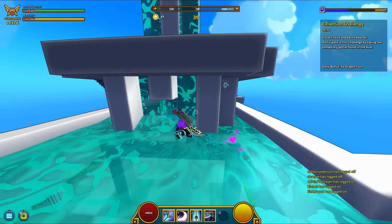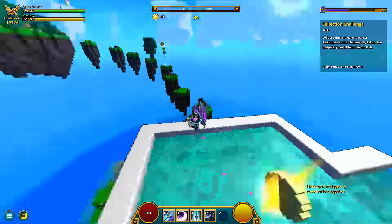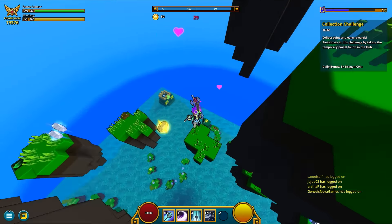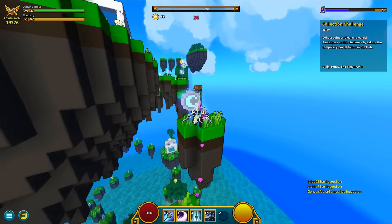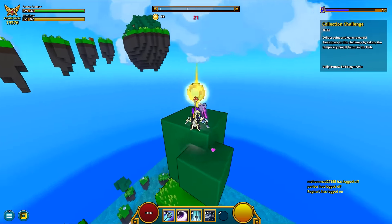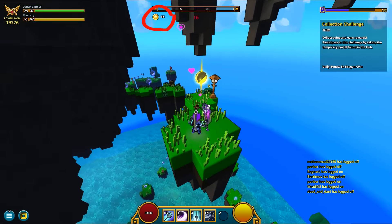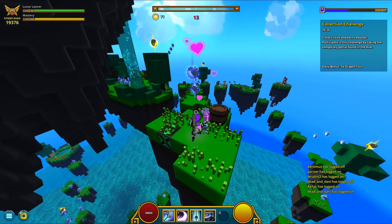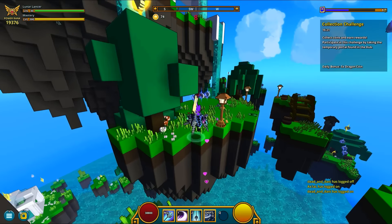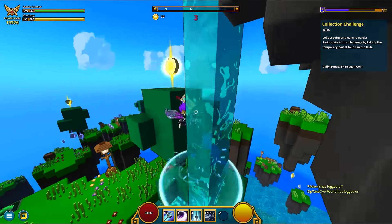The other minigame type revolves around collecting coins. The same number of people can take part in this one, meaning 10. Don't feel pressured by others — they can't get your coins. Collecting a silver coin will get you 1 point, collecting a gold one will get you 5 points. You can check the total amount of points you have at a specific time right under your compass. You have 1 minute and 30 seconds to gain as many points as you can. Also, jump ability is restricted to only 2 jumps, just like in PvP, so be careful how you choose your path.